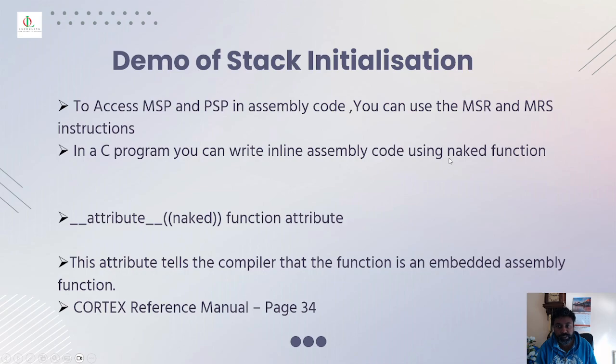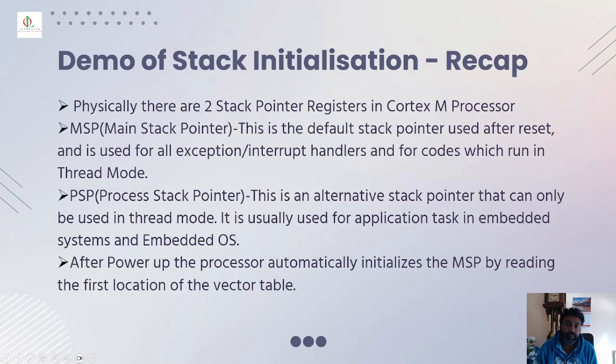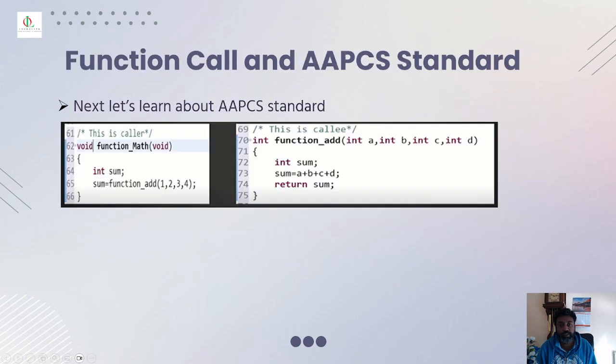In a C program you can write inline assembly code using a naked function. This attribute tells the compiler that the function is an embedded assembly function, not C code. You can get more information in the Cortex reference manual on page 34. Physically there are two stack pointers — the MSP and PSP. The MSP is the default stack pointer used after every reset, used for all exception and handler mode code. The PSP is the alternative stack pointer used only in thread mode for application tasks in embedded systems and RTOS. After power-up, the processor automatically initializes the MSP by reading the first location of the vector table.